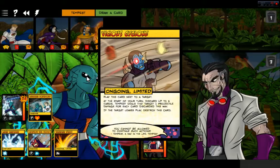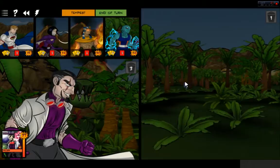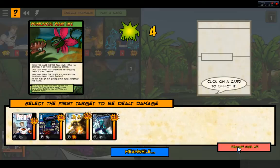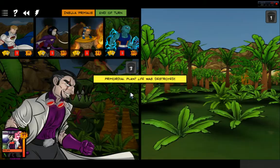Vicious Cyclone. Now, what's going on in the environment? More Primordial Plant Life — groovy. I'm going to skip it, go ahead and just take the damage. You can choose for me, because everyone's taking the damage.